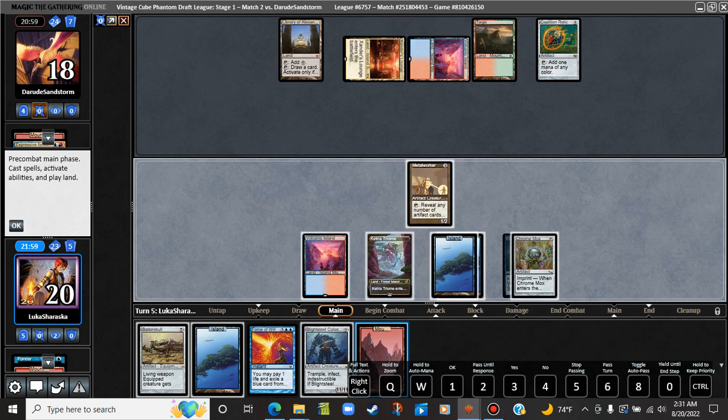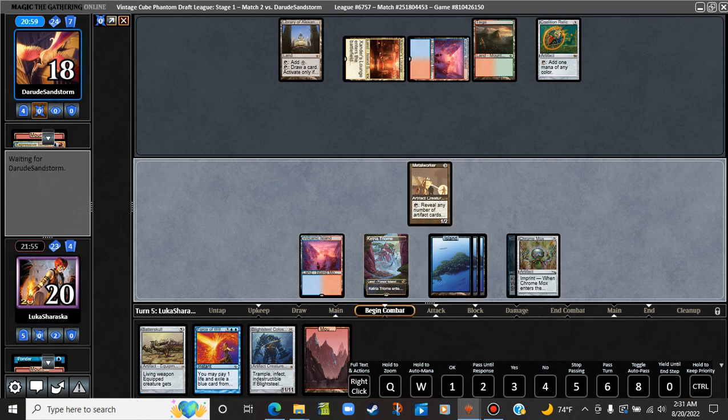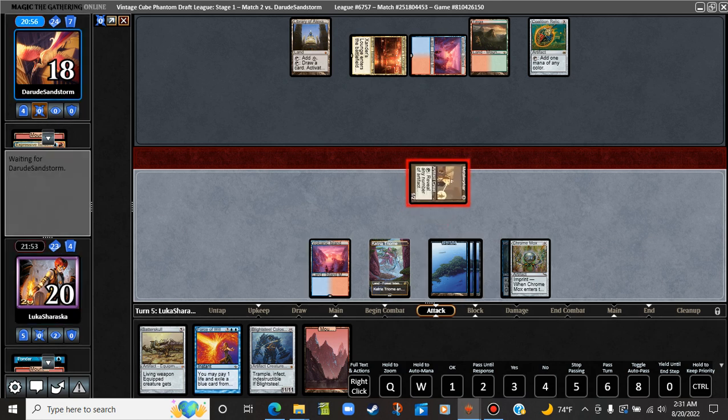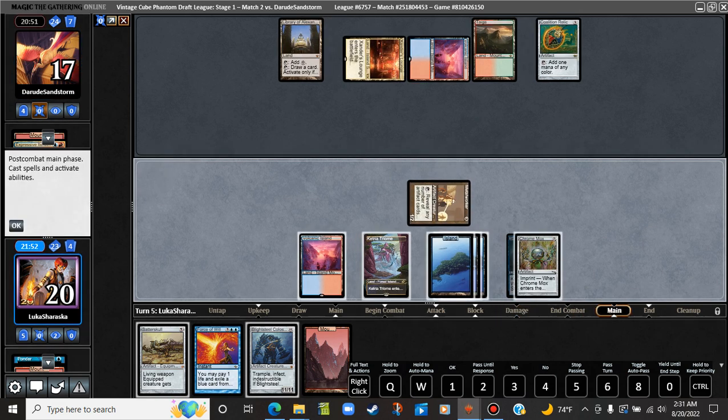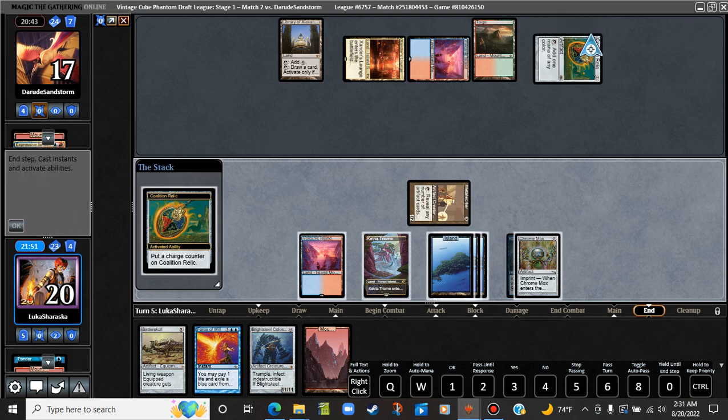Mountain does not quite do it, but it does let us keep up the Force of Will and attack. I don't think there are any creatures that punish us for the attack here, besides like Cathar Commando, stuff like that. We're inching pretty close to that Blightsteel. Slowly but surely — one, two, three, four, five, six, seven, eight, nine, ten. Eleven next turn.